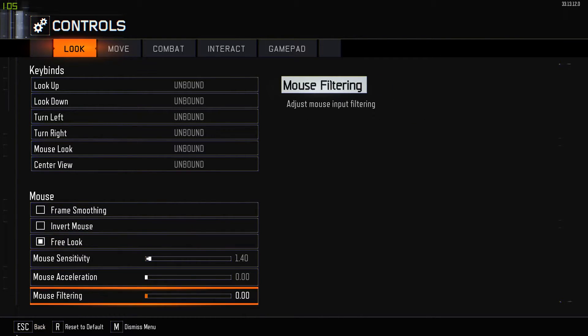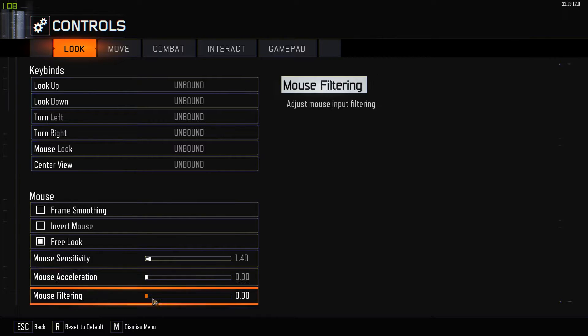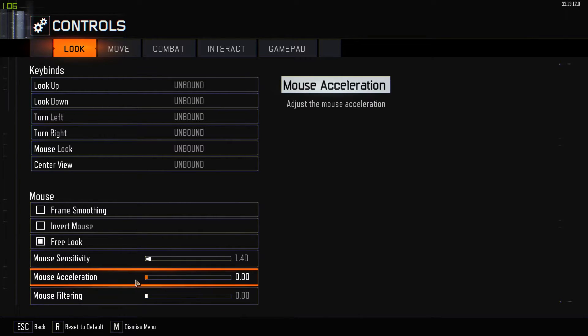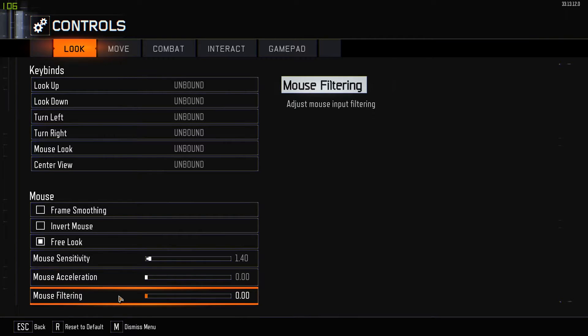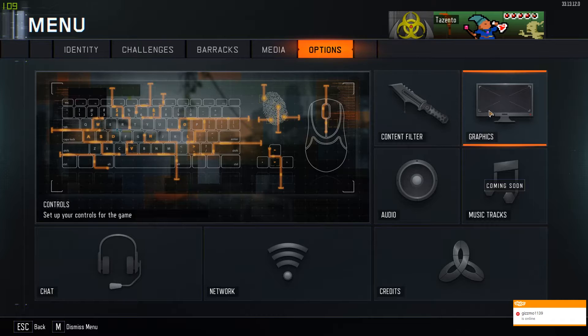Inverted mouse doesn't matter, free look is fine, mouse sensitivity — whatever. What's really important is that mouse acceleration is off. It should be off by default, and both of these values you really need all the way at zero. Sometimes when adjusting mouse sensitivity you might accidentally bump the acceleration value, so make sure that's completely off along with mouse filtering.